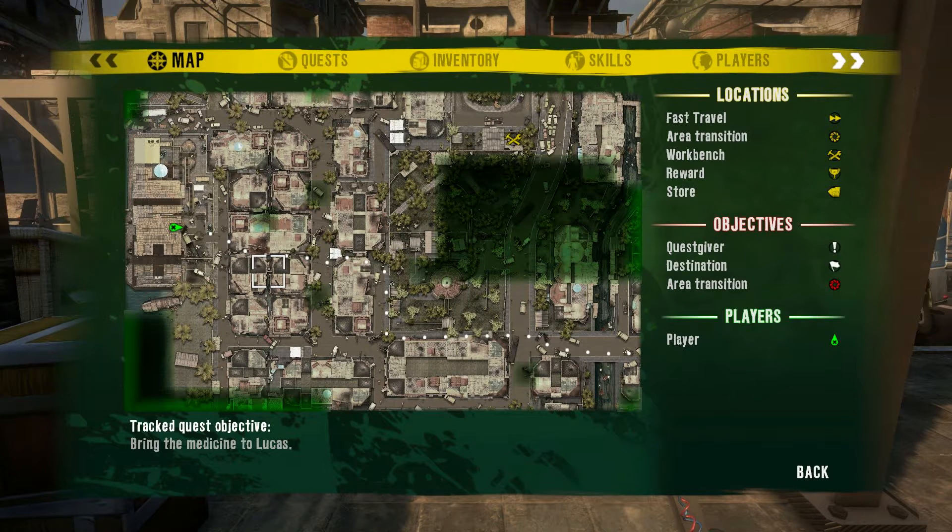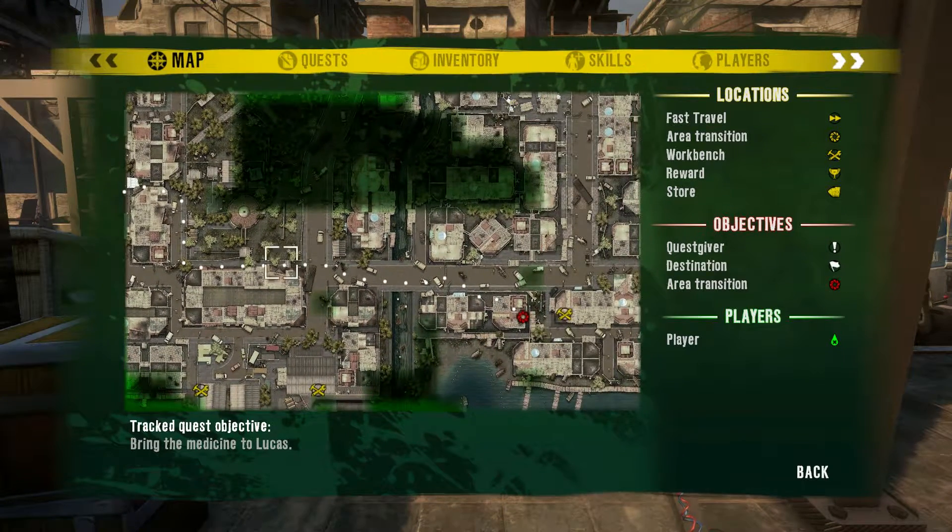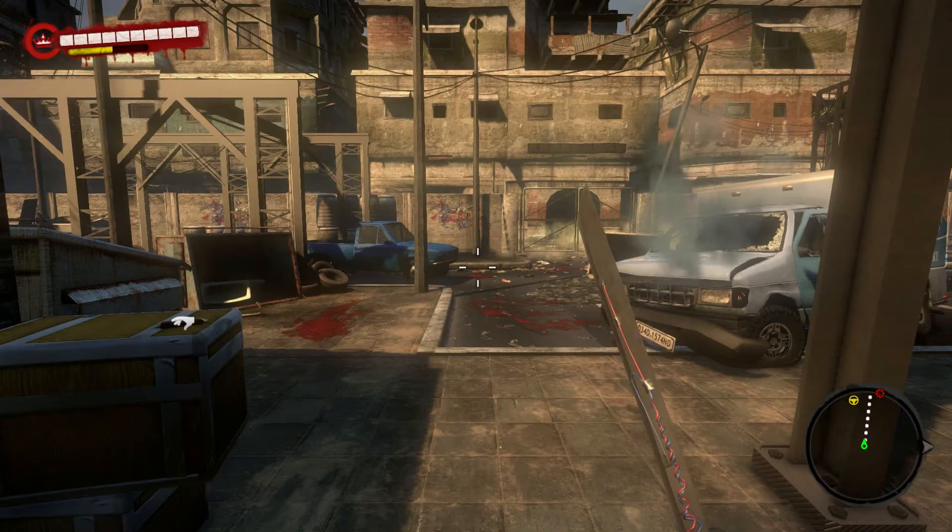Hello everyone and welcome to my walkthrough of Dead Island. This is your good old Uncle Wayne, the Armchair Gamer, coming to you with another episode. We just completed the Bruno quest — Bruno was the handyman at the church who wanted the toolbox from the pump station, which we now have. But before we go back to the church, we're going to deliver the medicine to Lucas over at this abandoned house. Let's get started.